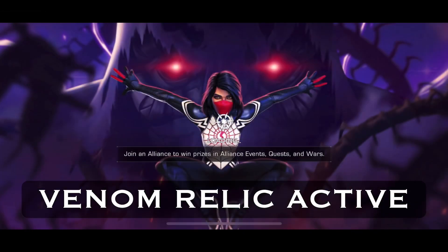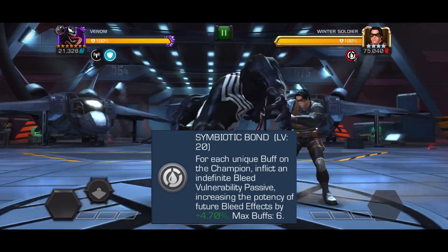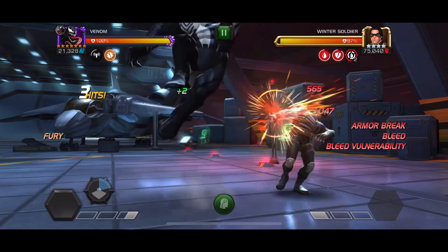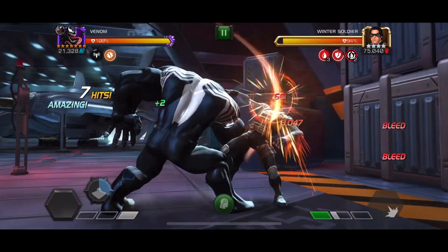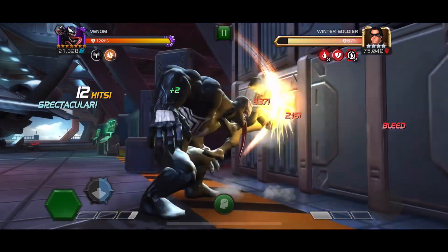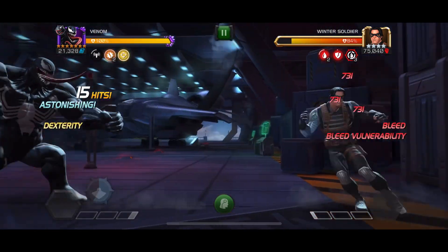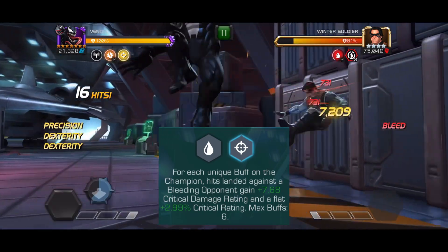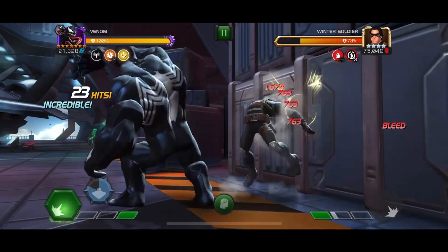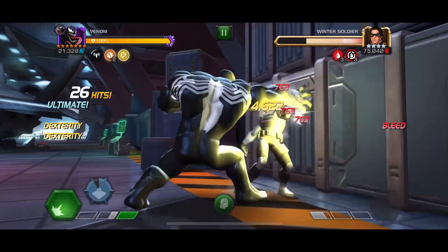What the relic does is give you increased bleed potency for each unique buff you have, up to six buffs. I think it's about 4.7% per unique buff, which goes up to around 28% — that is a massive bonus. Not only that, you also get increased crit rating for each unique buff on bleeding opponents, and that goes up to 18% crit rate, which is massive for Venom.